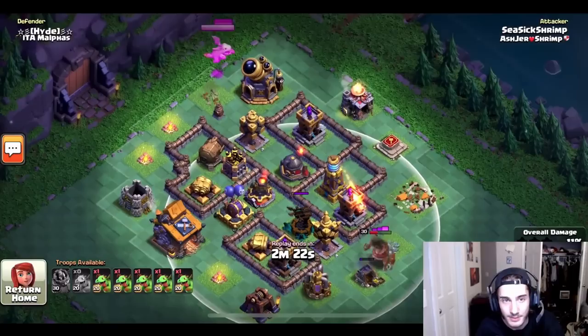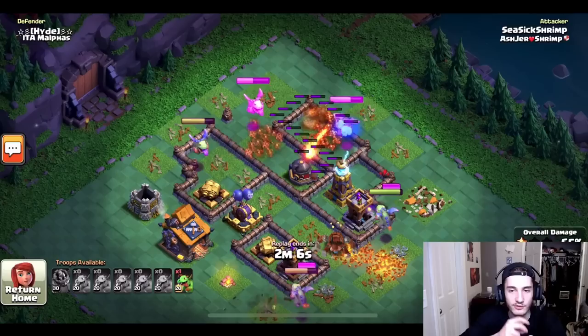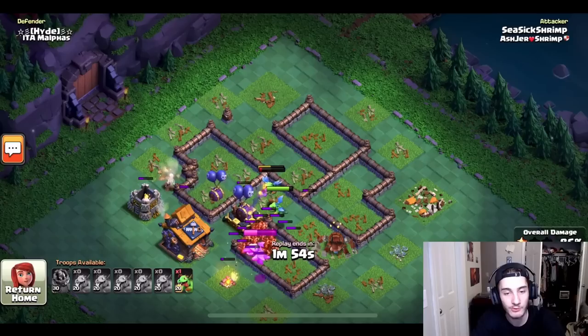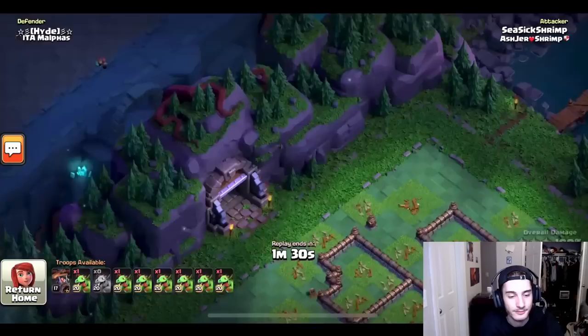He lets the battle machine walk in and it goes exactly to the expo, taking it out. He starts one baby dragon by the lab out of range of the air bombs, then has all the baby dragons circling the base. As he covered in a previous video, you put all your baby dragons down almost at once so they all share the damage rather than one taking all the damage. He has five dragons still alive, takes out the air bombs before they do any damage — an absolutely crushed first stage, with one undeployed dragon still in reserve. He only lost one troop this entire stage.